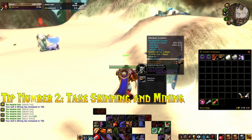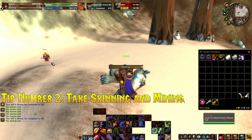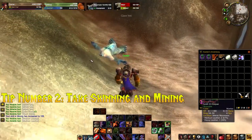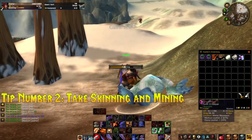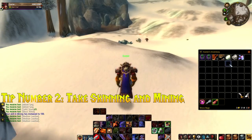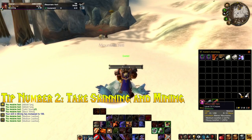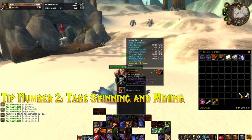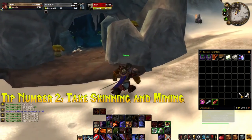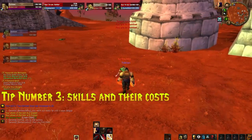Mining and skinning require very little initial investment and very little ongoing cost as you level the skills — the next ranks cost minimally at 75, 150, etc. — much less than other professions. There are no mats to buy; it's straight-up harvesting and vendoring. The reason I suggest these two over something like skinning and herbalism is that herbs just don't fetch the same value. With skinning, as soon as you kill a mob it's like it dropped extra loot — maybe two silver 50 per heavy leather. For someone leveling their first character, it all adds up.